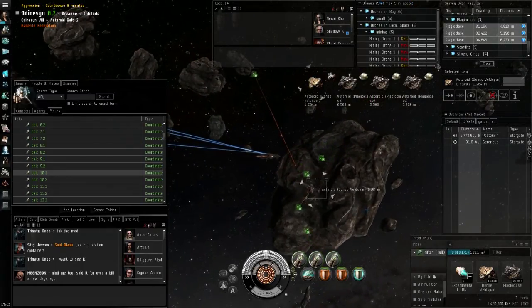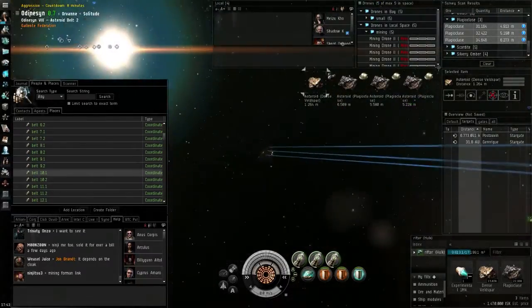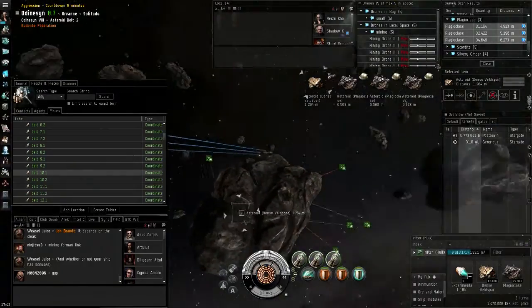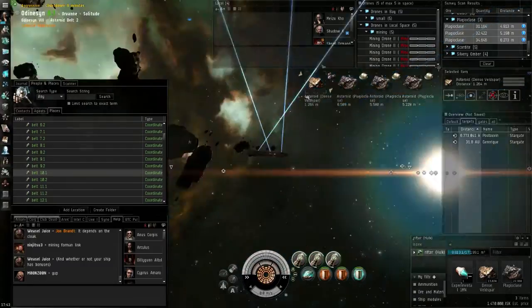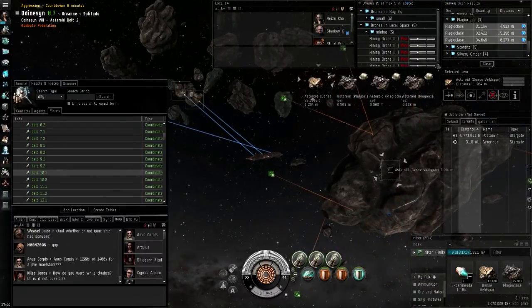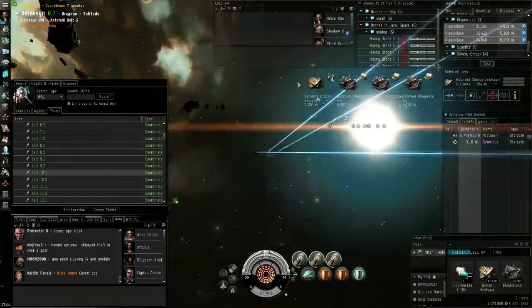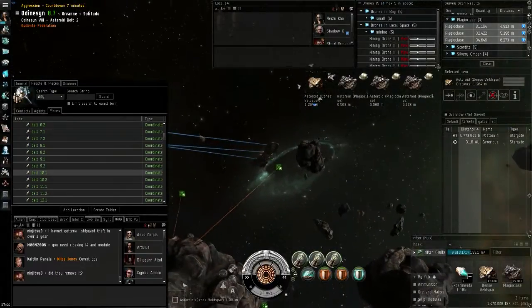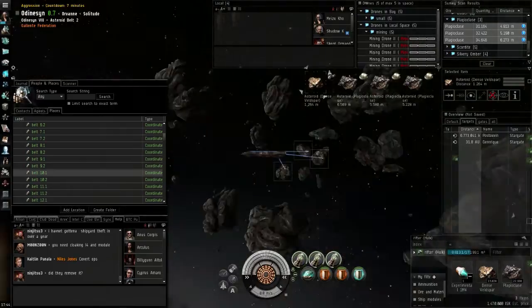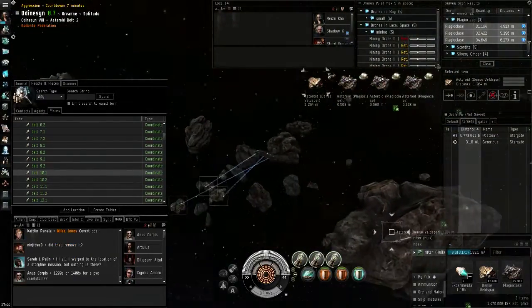If you keep in mind that the Hulk has only about one-fourth the ore bay of the Mackinaw — like what I'm doing now in the Hulk, filling up my cargo bay and then heading back to station — the travel time becomes very punishing compared to the Mackinaw. It makes no sense taking the Hulk out solo anymore. You want that Mackinaw because of the massive ore bay. You can mine a number of asteroids and get back to station when you're done, and you'll hardly need more than one or two trips to mine for a few hours.